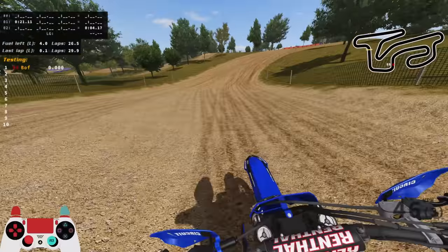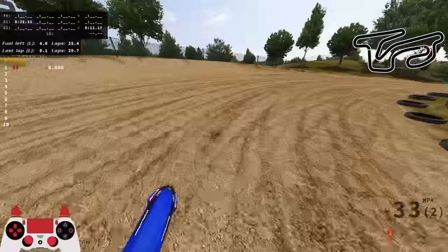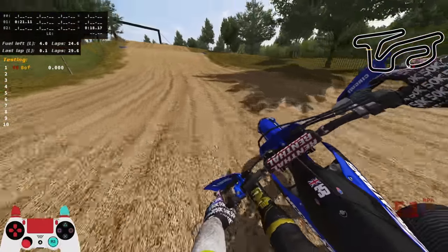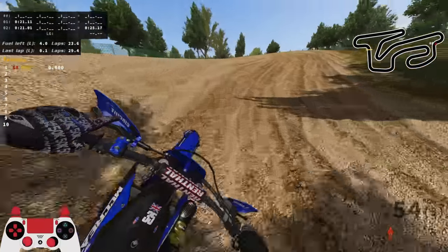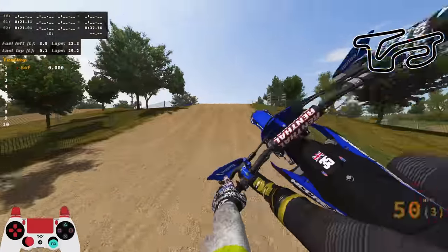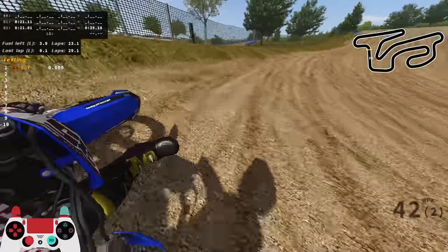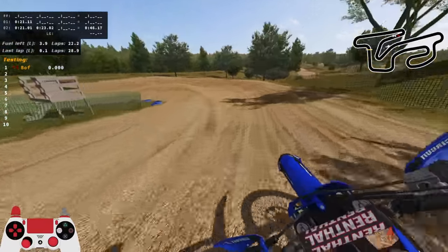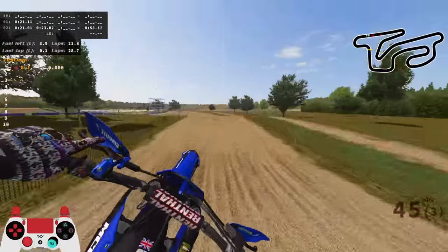Sit down in corners, stand up basically everywhere else — that could be a good rule of thumb. However, it's not quite as simple as that. I'm going to split this into rough tracks versus smooth tracks. On a smooth track like Forest, for example, you could generally get around the entire track without getting your bum out of the seat. Even the last corner before the finish line with a little chop, you can still sit down wide open. So the first rule: if it is smooth, sit down; if it is super rough, stand up.